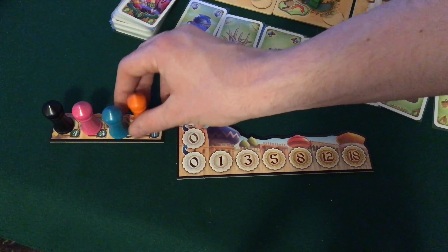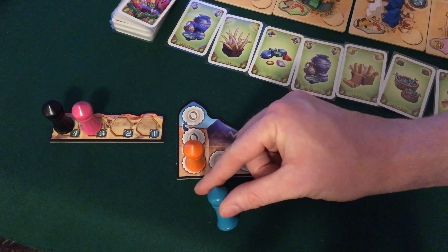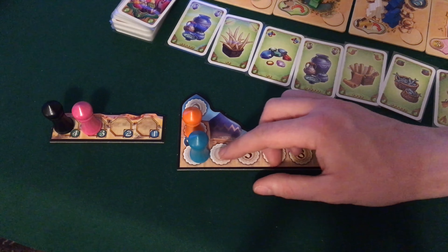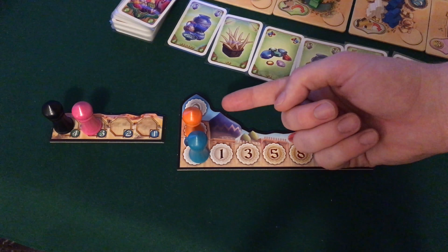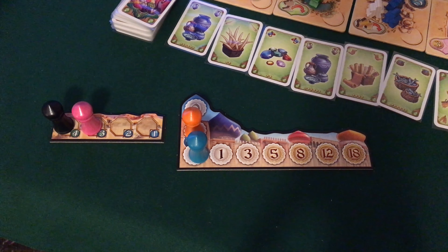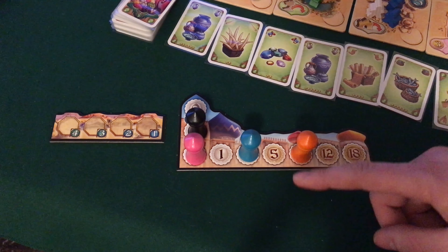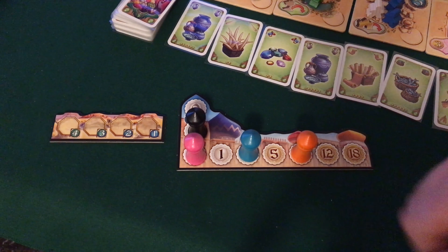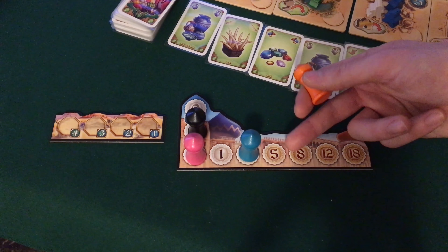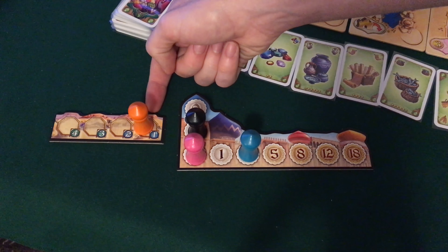Se un giocatore dovesse posizionarsi su una casella a costo zero, e un giocatore successivamente dovesse posizionarsi anch'esso su di essa, il primo giocatore verrà automaticamente dopo nell'ordine di turno. A questo punto, rispettando l'ordine di turno, ogni giocatore svolge sei azioni specifiche, nell'ordine che vedremo.